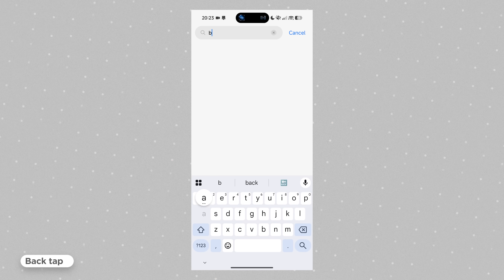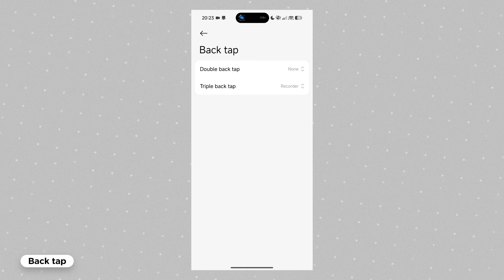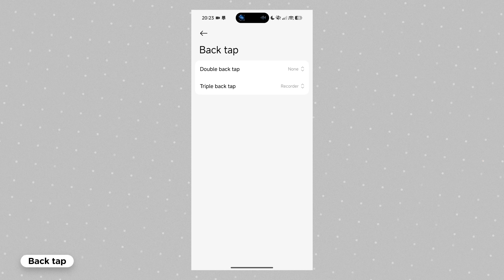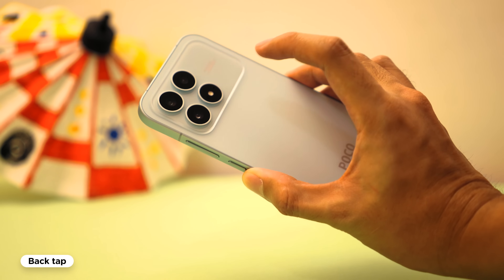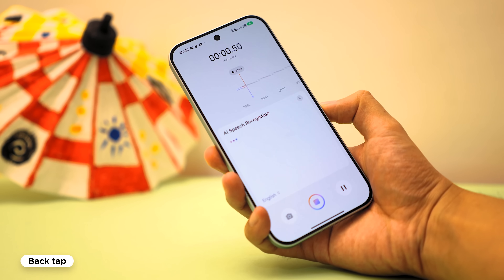Next, there's the back tap gesture. While there are many actions available, the best use case I can think of is setting it for a quick voice memo — you can never know when it'll come in handy. Say if you're a journalist, that's a quick way to get ready for an interview. It doesn't work when the phone is locked though, so that's a minor letdown.